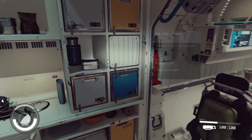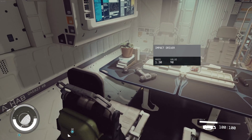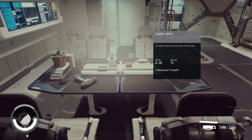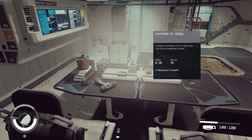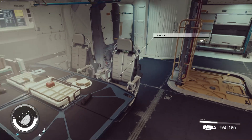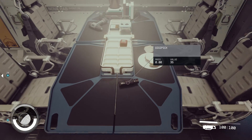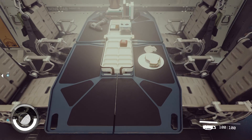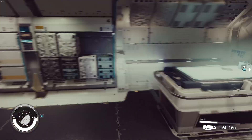Impact driver. Plant chunks. Apple — an apple flavored chunks. Food cube. Container of cereal — plastic container full of delicious nutritious breakfast cereal. Snack pack choco bites, advanced nutrition, standard chocolate dessert. Bitten sandwich. We'll grab the digipick. Leave that stuff there for now. We'll grab it if we need it later.